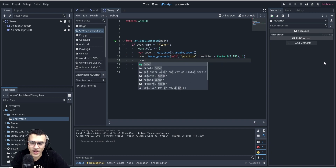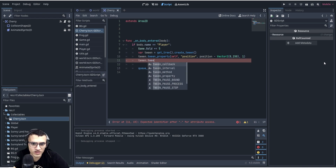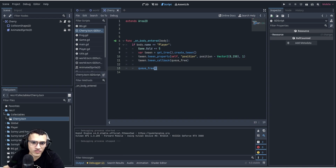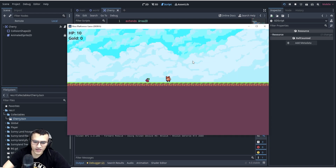Instead of calling queue_free right away or creating a timer, we can use tween dot tween_callback. The callable is a function I want to run — in this case queue_free. We don't call the function with brackets; we just say queue_free like that, then delete the old queue_free call. Now when we play, the cherry goes up 150 — that's a bit too much.